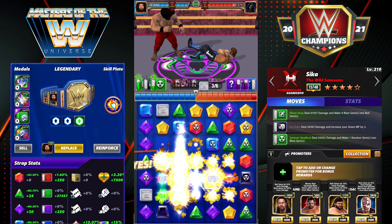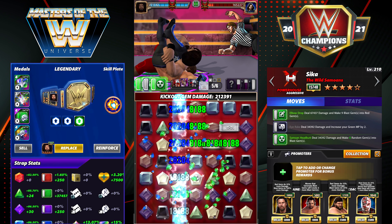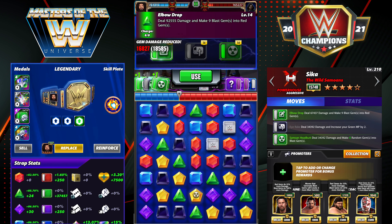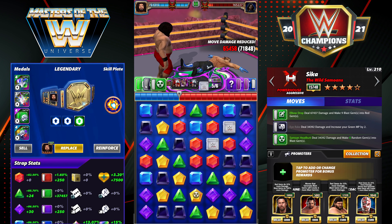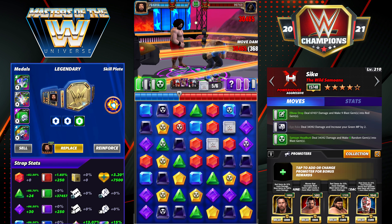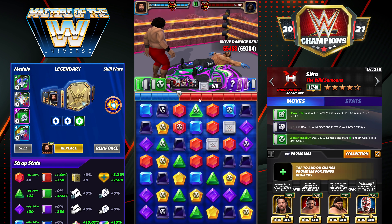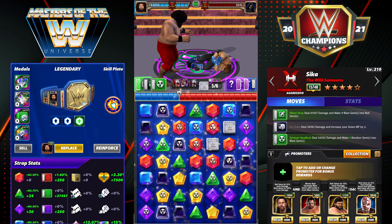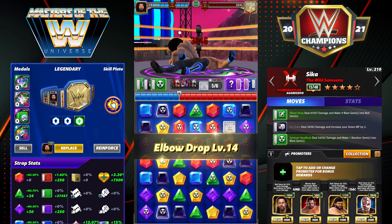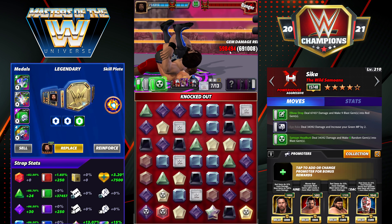We basically blew the whole board and did 400k on that swipe. Almost wiped out all of his life on turn one — he did manage to kick out. Turn two just gets quite ridiculous. It's a lot of fun; he's one of my favorite cards to play. That flat green move damage metal adds up in a hurry — percentage would be even better as he goes higher. Most of the board again: 600k gem damage right there.